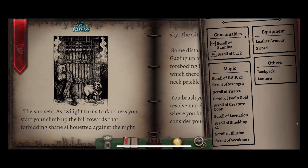We've got a backpack, lantern, leather armour and sword. Scroll of ESP times two which is essentially mind reading. Scroll of strength, scroll of fire so you can light torches or shoot a fireball and there's two of those. Scroll of fool's gold — basically fake gold. Scroll of creature copy — you just copy the creature in front of you. Scroll of levitation, two scrolls of shielding to protect you, a scroll of illusion and a scroll of weakness.